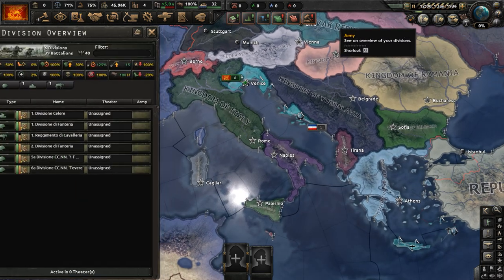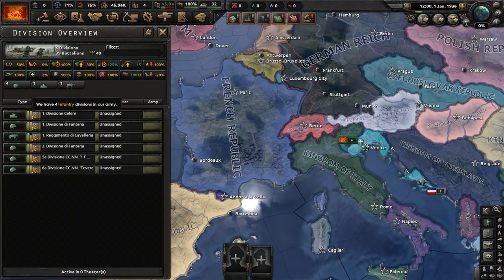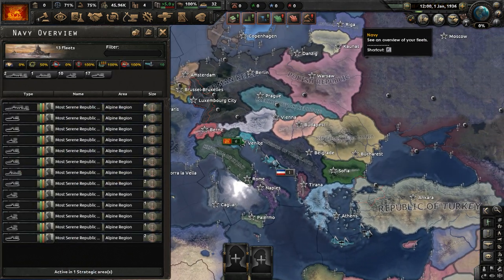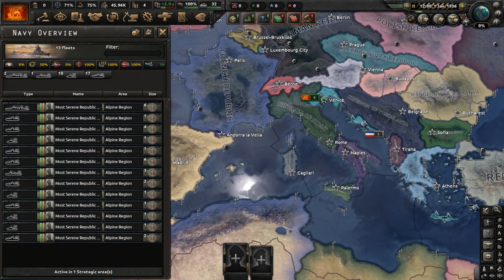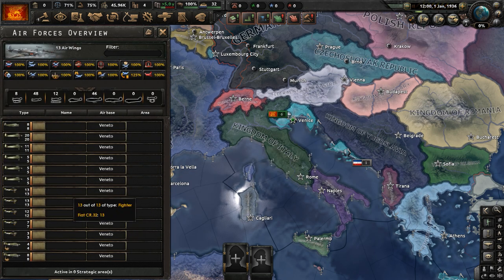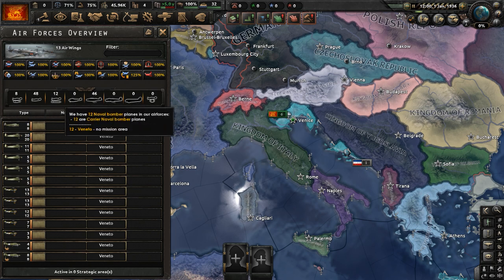As for our armament, we have six divisions for our infantry, one light tank, and one cavalry — I think these units came from Italy; they effectively gave these units to us. We have a very powerful navy — we are a naval power. We have 13 fleets, although they're pretty small; some are just one ship. We also have a pretty decent air force: 13 air wings, very small also. The majority are like five planes per wing. We have 8 CAS, 48 fighters, 12 naval bombers, and 46 tactical bombers.